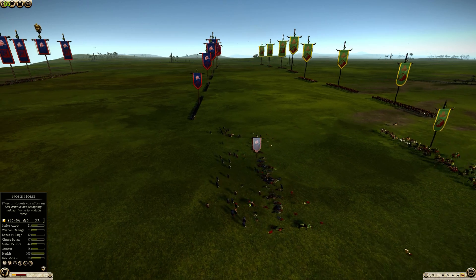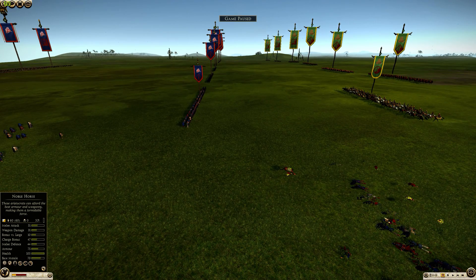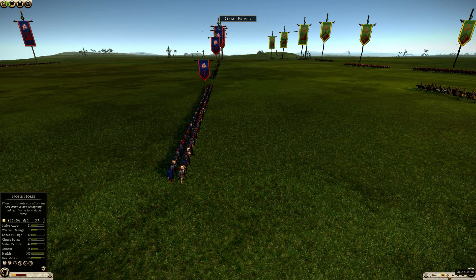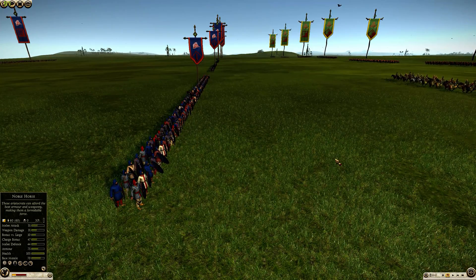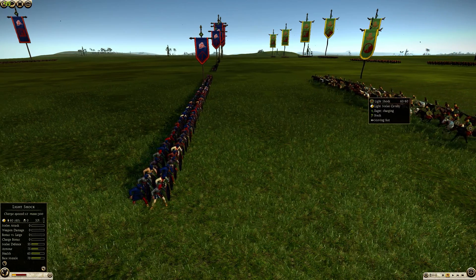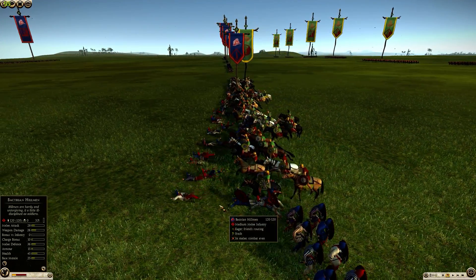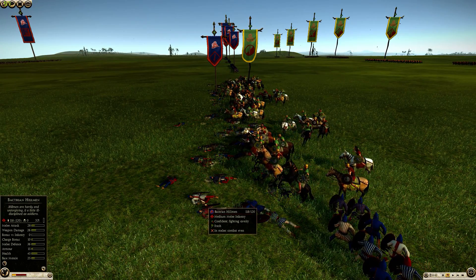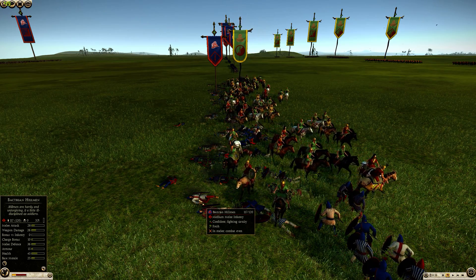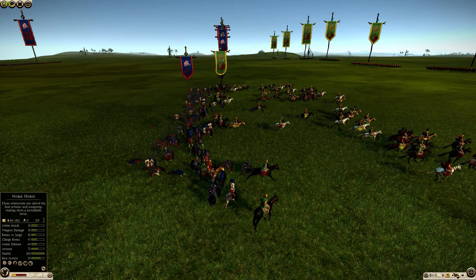Something else worth noting is how quickly a unit gets back up. A very heavy infantry unit is going to spend about 8 seconds getting back up when knocked down. Let's see how fast a medium unit gets up, because this can cause significant problems. This is light shock cavalry with a mass of 300, significantly higher than very light melee cavalry. Following one soldier — he survives — and counting: 1, 2, 3, 4, 5. He took about 5 seconds to get back up.